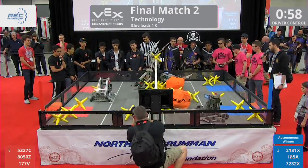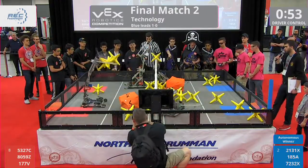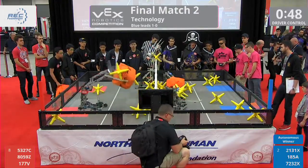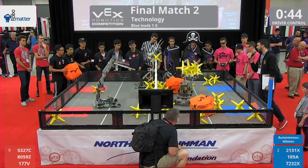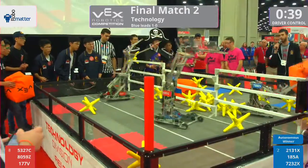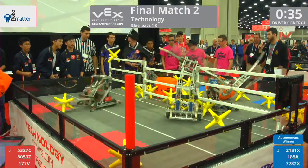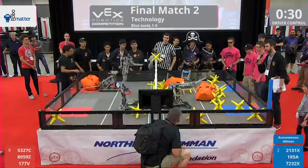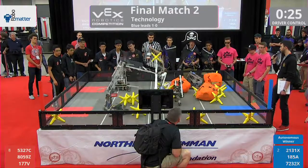Both cubes now on the blue side of the field. Red side empty. Under one minute remaining, and teams are starting to score as fast as they can. They either want to extend this or punch their ticket. It's going to be a tight finish. 40 seconds remain, and another block from the Red Alliance. This is going to be a close one. The red side of the field is fairly empty. 30 seconds remain, and in comes the extra cubes. Driver control loads.